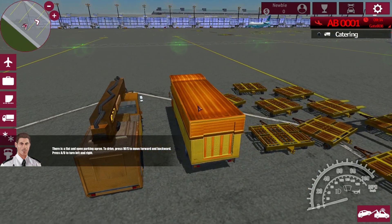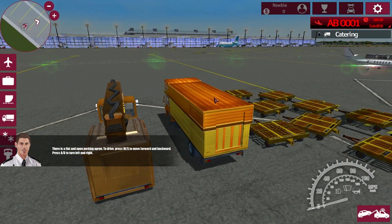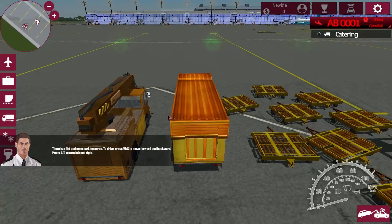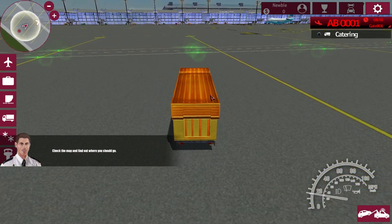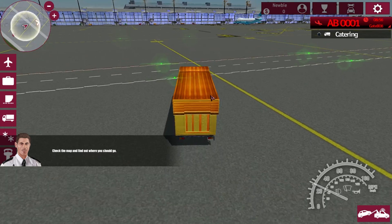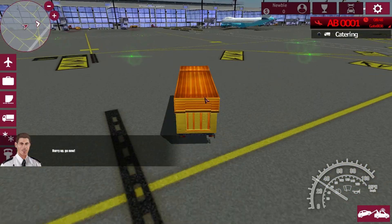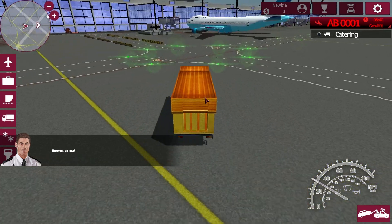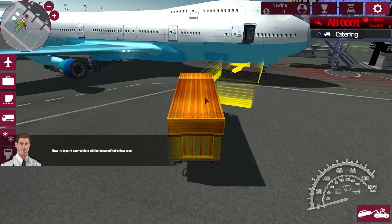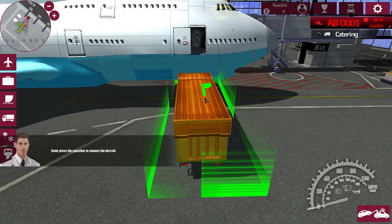There's a flat and open parking apron. To drive, press W and S to move forward and backward, and A and D to turn left and right. That's just simple game steering. Check the map and find out where you should go — you should go somewhere in this direction. Hurry up, go now. I'm driving — what are you expecting? This thing can only do 30 miles an hour. Now try to park the vehicle.